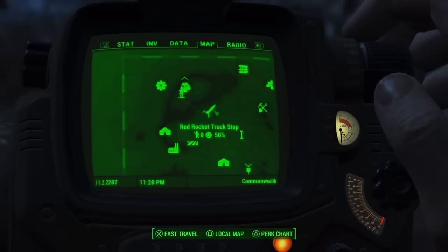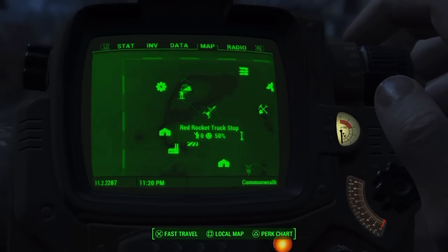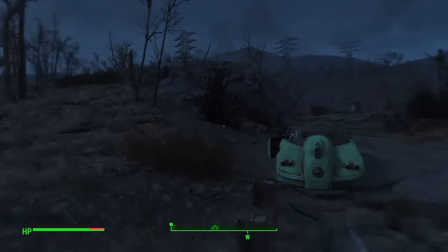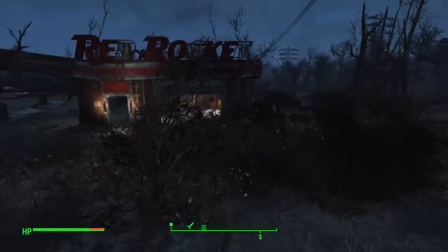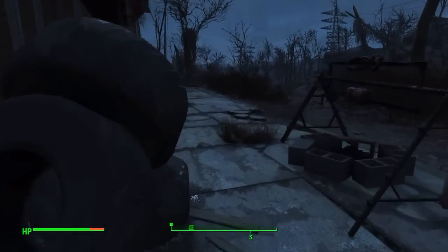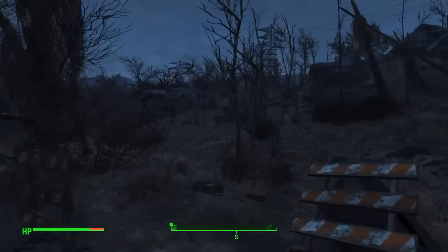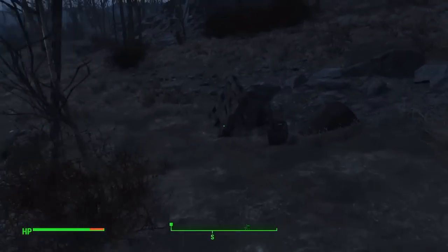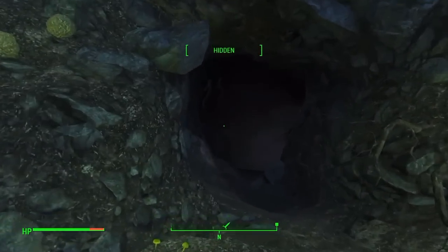I'm trying to go in order of how close these are to your point of origin in the game. So we started in Sanctuary, and now we're going to the Red Rocket truck stop. This is not very far from Sanctuary, just a little bit to the southeast, and I'm sure you've probably run into it by now. But what you might have missed is just behind it — there's actually a small cave. It's not marked on your map, but it's a little mole rat cave, and I definitely recommend you go into it.